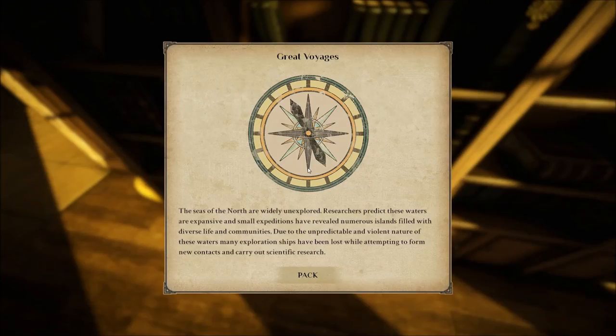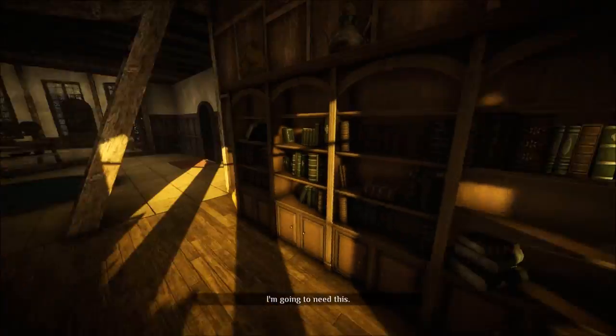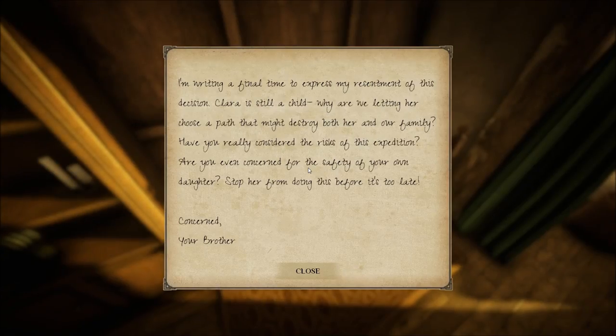What do we have down here? It's a book. Is this the other book we have to pack? Great Voyages — yes. The seas of the north are widely unexplored. Researchers predict these waters are expansive, and small expeditions have revealed numerous islands filled with diverse life and communities. Due to the unpredictable and violent nature of these waters, many exploration ships have been lost. I'm going to need this. I'm writing a final time to express my resentment of this decision. Clara is still a child. Why are we letting her choose a path that might destroy both her and her family? Have you really considered the risks? Are you even concerned for the safety of your own daughter? Stop her from doing this before it's too late. Concerned — your brother.